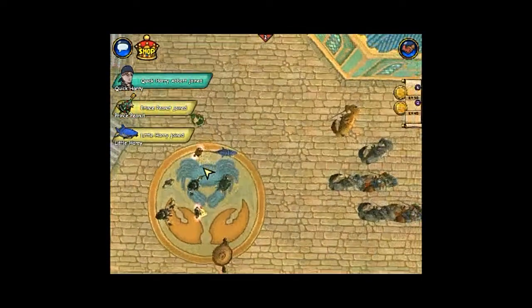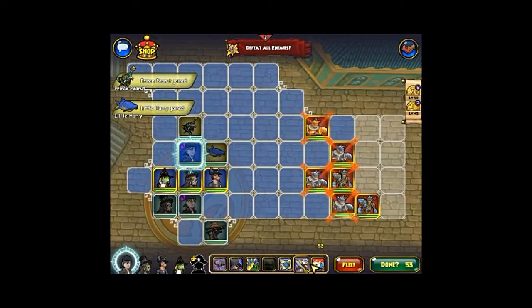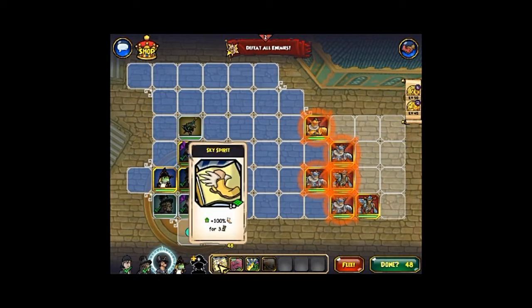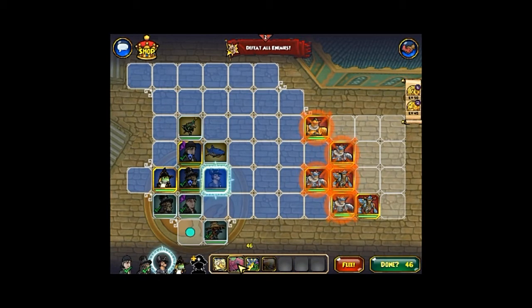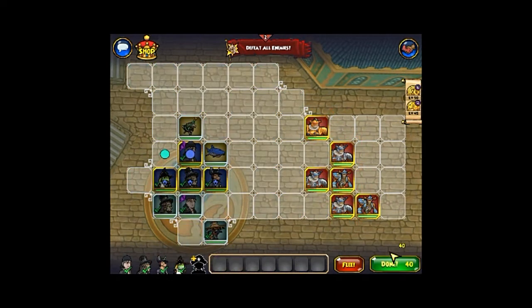So do you have a fog up? Yes I do. Use it and use your max scratch buff. What about sky spirit? No, don't use that yet — use that the turn before we attack. Use fan critical buff. Actually no, use fan sky spirit.